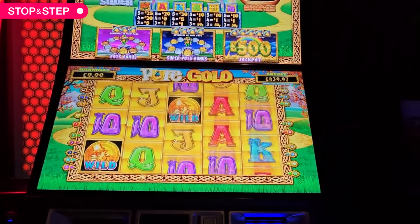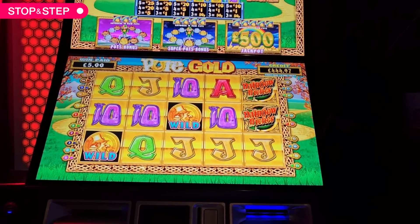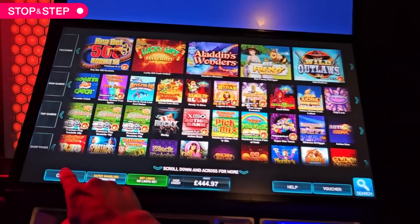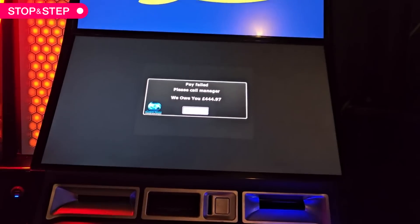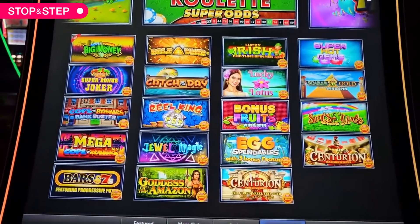Oh yeah, loads better than bronze. And 280 — I'm going to leave this. I'm going to change terminal. 160 in profit. I've moved over to this — I'm going to play for one spin.